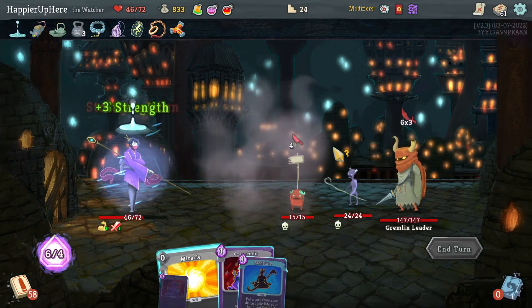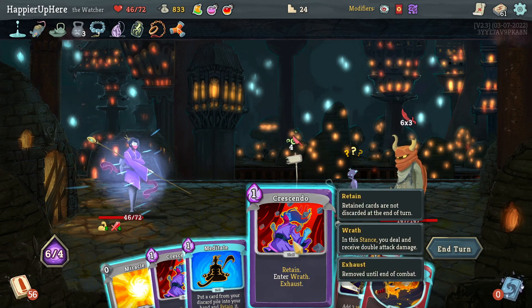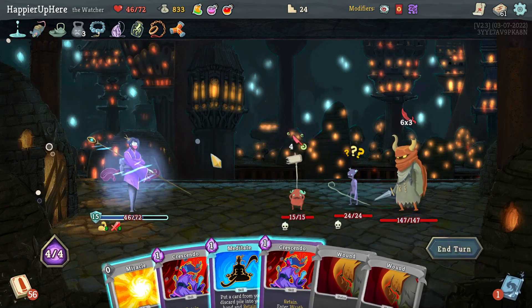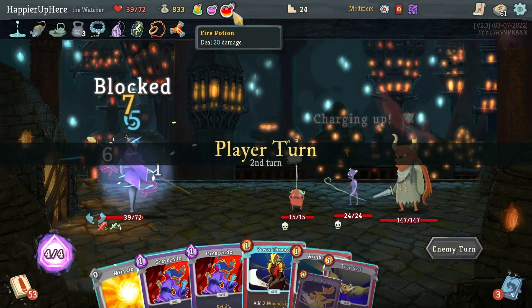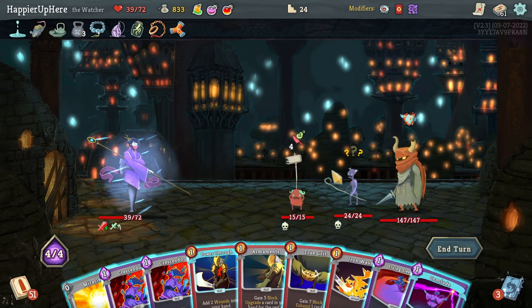Let's gain more strength. Gremlin Leader — attacking me on turn one, and Power Through alone is not going to be enough. No card draw — maybe I should have taken Battle Trance. There's nothing that can give me card draw, nothing I can do to kill; I have two Crescendos which is interesting. Let's do Inflame, Power Through, and meditate the Power Through. If I had a Weakness Potion that might have helped, but that still would not have been enough.